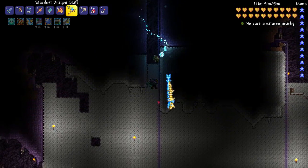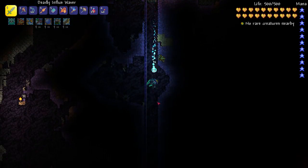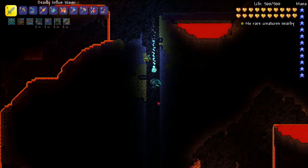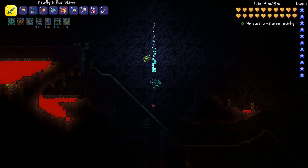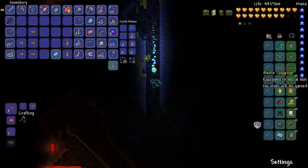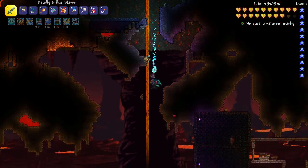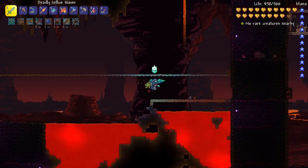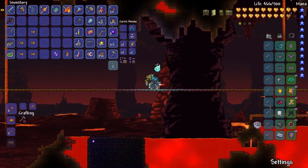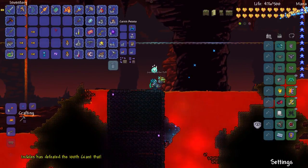We're going to kill the Wall of Flesh and hopefully get the trophy pretty quickly. The Wall of Flesh is a little bit more annoying to kill than anything else, just because of the nature of how it's summoned — you have to kill the guide every time. I'll make sure I have my armor on and master ninja gear. We'll just throw the guide voodoo doll in.